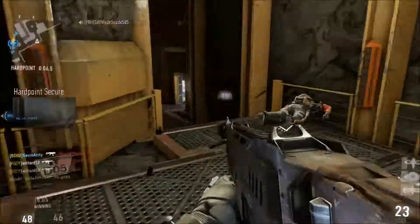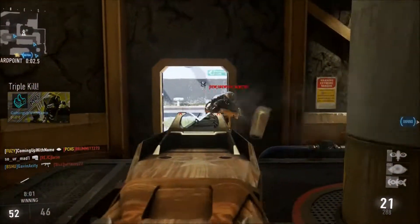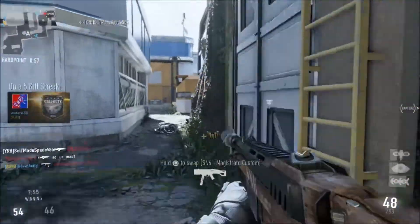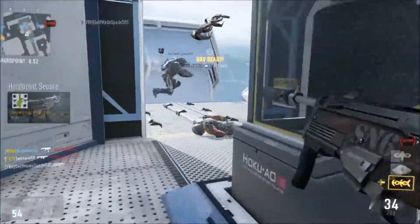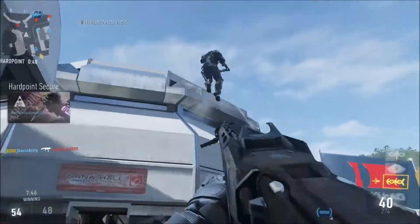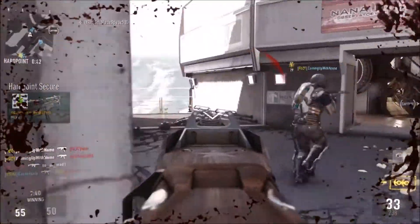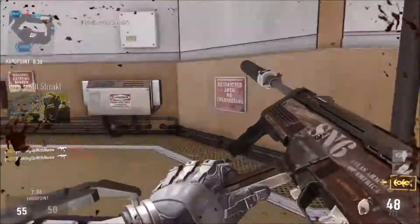So in terms of stat changes for the SN6 III, first off we have a plus one on the damage, which I think helps out a lot considering it's an SMG — it's not the hardest hitting, but SMGs are still good at close range regardless. And then that leads into our second upgrade, which is plus two in range, which I think helps out a lot because the SN6 doesn't really have the greatest range, so the damage drop-off is really, really high. So that definitely helps out a lot.